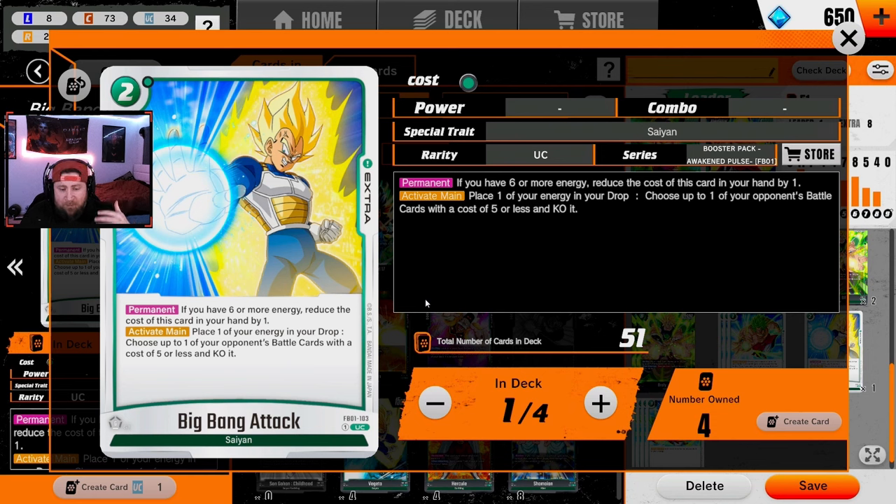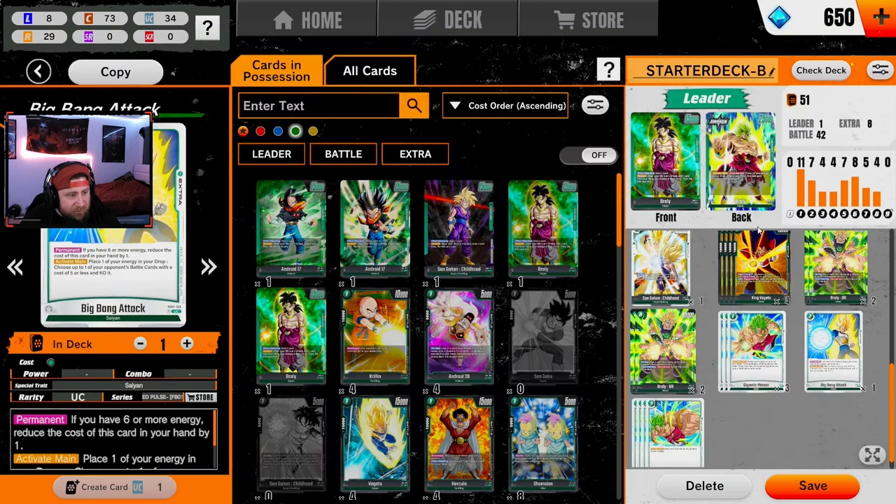I'm running one Big Bang. As long as we have six or more energy, it becomes a one-drop instead of two, and we place energy in our drop and choose an opponent's battle card that costs five or less and KO it. This is super good against Blue, Orange, any of the five-drops like five-drop Goku, Vegeta, or Frieza with double strike. We just get rid of it for one energy and go on the offensive — super strong.